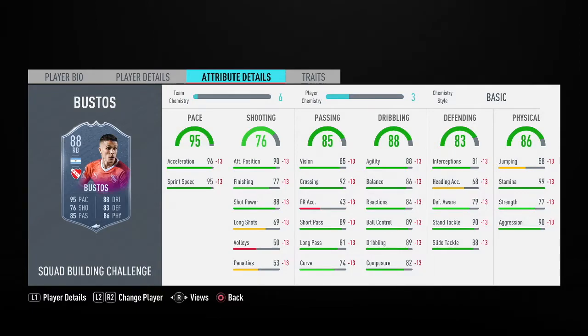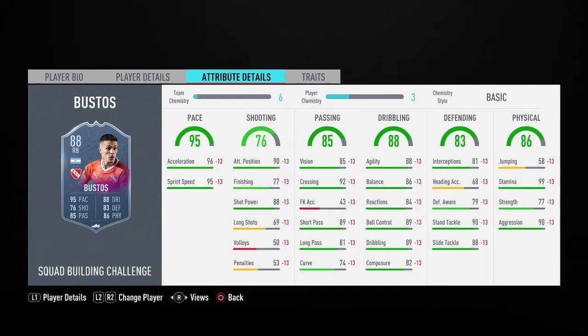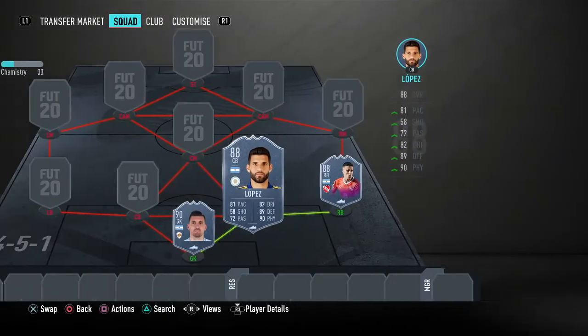Bustos has 76 shooting with 90 attack positioning and 88 shot power, 85 passing with 92 crossing, 89 short pass, and ridiculous dribbling. He's OP in some defensive areas like stand tackle and slide tackle, but has average awareness and interceptions. His physical is okay — aggression and stamina — but quite low jumping for a 5 foot 6 player. His early crosser trait combined with his 92 crossing will make him ridiculous. He's only 50k.